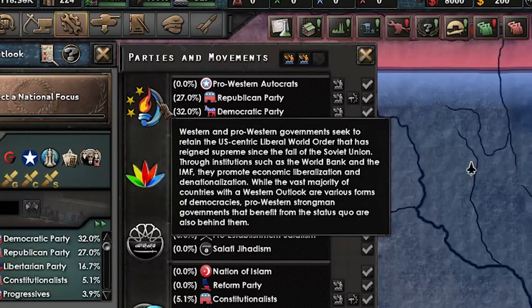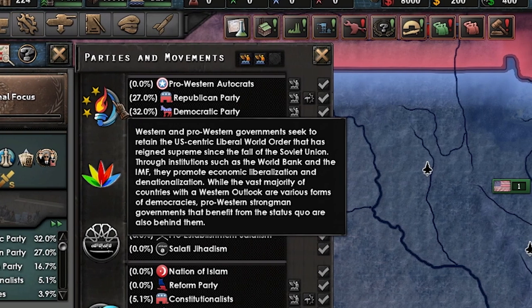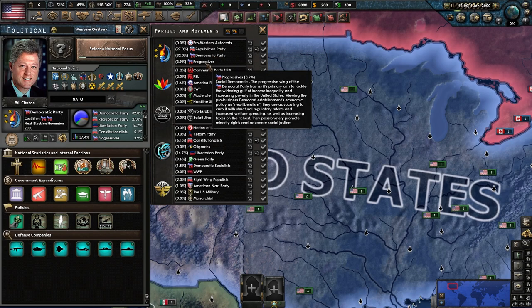Western and pro-Western governments are democratic mostly and always have elections. They cover various types of oligarchies, liberalism, conservatism, and moderate social labor movements. They tend to be pro-market, IMF-aligned, and have some form of relationship with the EU and USA.